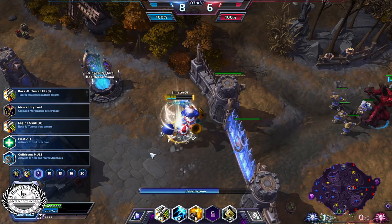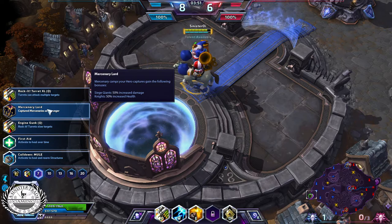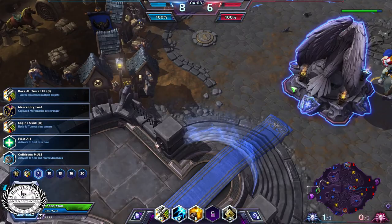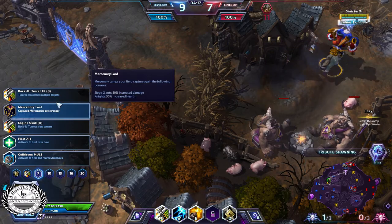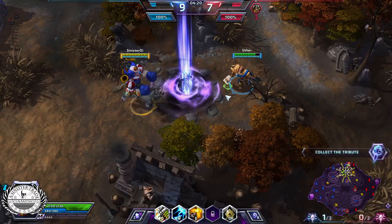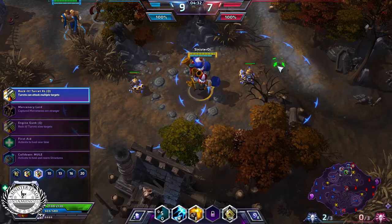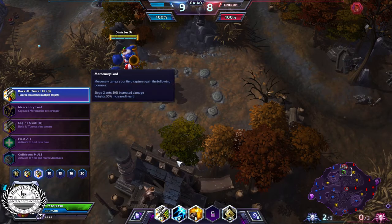This is the major talent right here. You have either the mercenary talent — Merc Lord — which increases the damage and health of mercenaries, or the other option as I like to call it, point defense, meaning you're going to go ahead and try to defend one certain point, leave your turrets there, and hold the location such as Dragon Shrine or the Raven's Tribute. The skill I picked was Rocket Turret XL — it allows the turret to hit two additional targets for 50% damage each. It's a very useful ability.